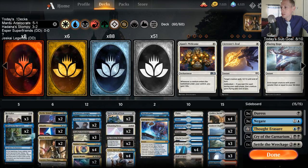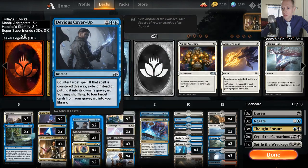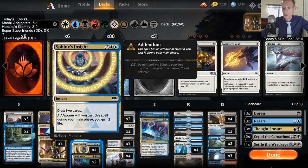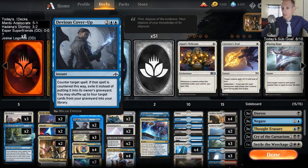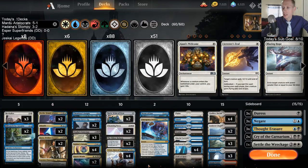There are three Steam Vents. We've got Devious Cover-Up and Sphinx's Insight - I'm not high on Sphinx's Insight at all, but we can gain life with it I suppose. Let's try it out and see what happens.